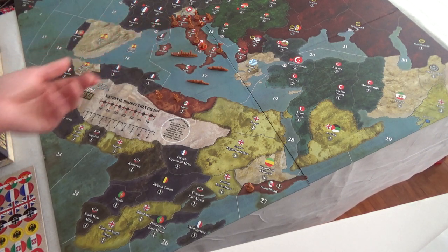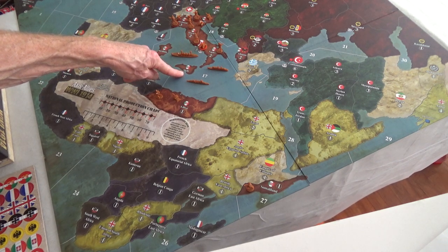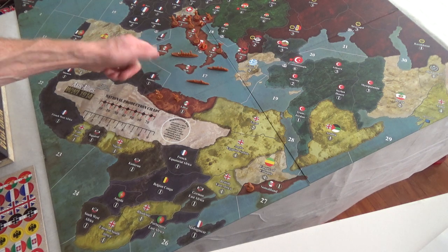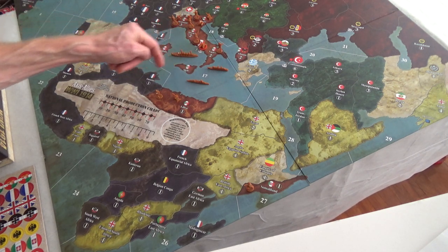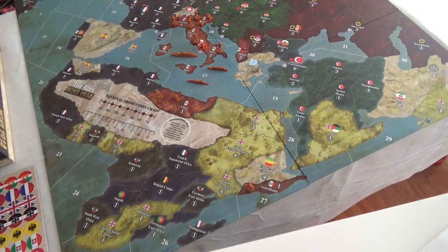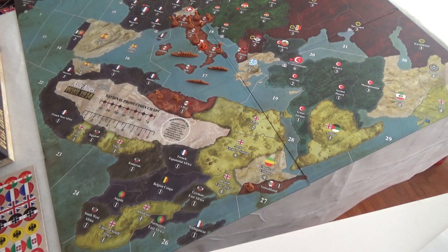The Italians are allowed one battleship, one transport, and one cruiser in sea zone 17. I put the transport there thinking they'd be doing colonial back-and-forth, and placed the battleship near the capital to ward off anyone.